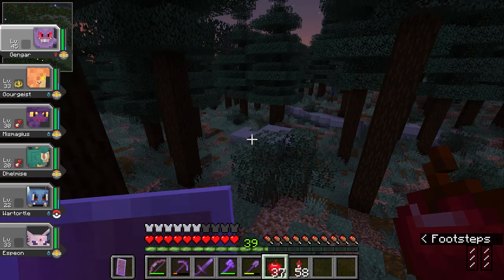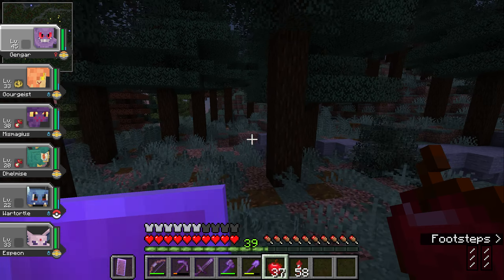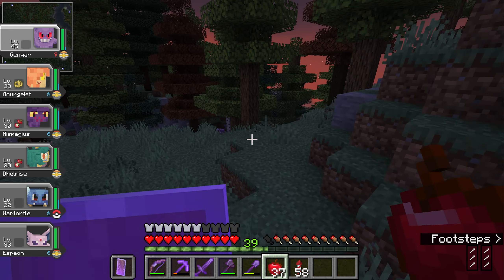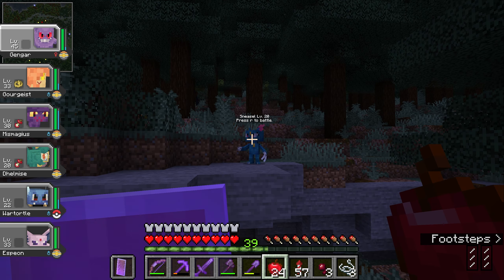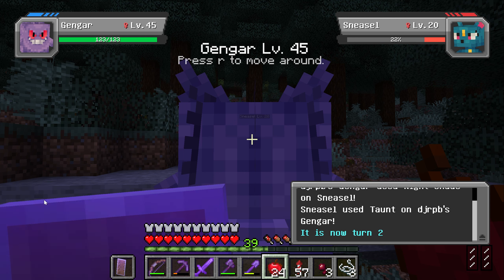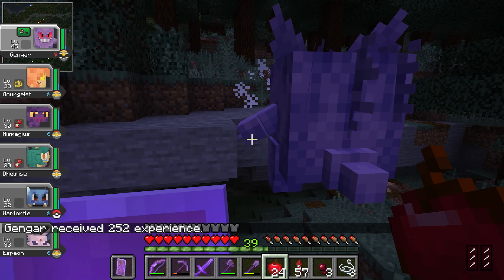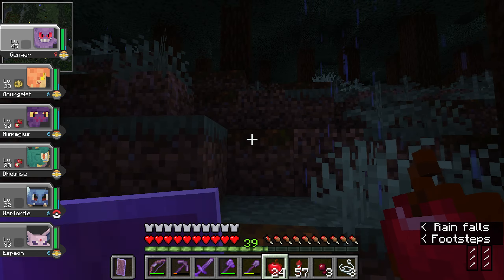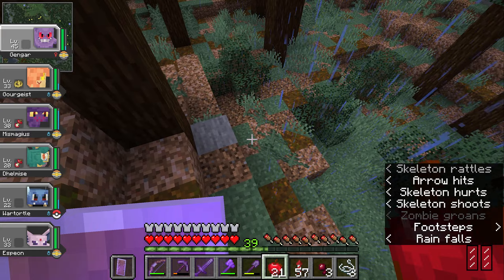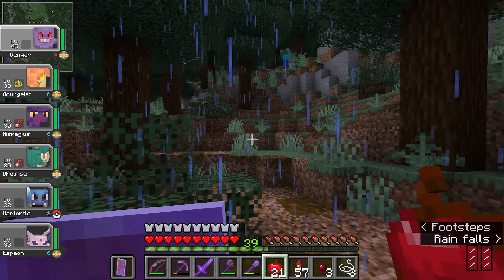Weevil hunting, night two! By the way, the reason we're looking for the Quick Claw is that it increases attack speed — there's a 20% chance we will go first when we attack. There's a Sneasel again. Apparently Sneasel did used to drop the Quick Claw but since version 1.13.1 that has stopped happening. Nothing from it. So that's two nights with no Weevils — one more night to go, and if not we're going to call it a day and go craft the other items we can make.